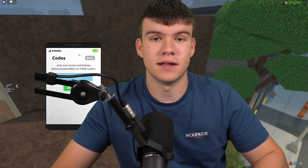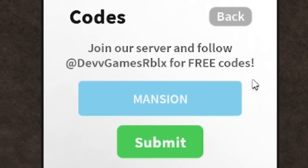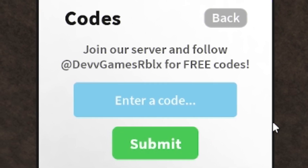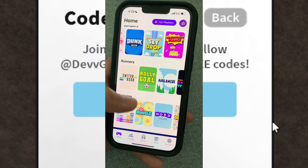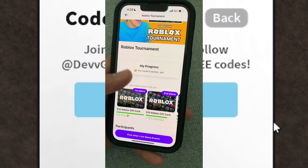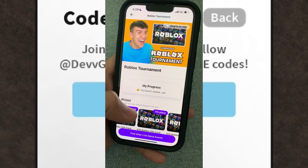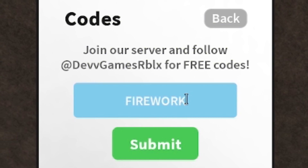The first code today is 'mansion' — type it in and click submit. That just gave us some cash, 5,000 to be exact, which is quite nice. Also, currently on the Playbite app there is a GamingDan tournament — you can enter that tournament and first place wins a $10 Robux gift card. It's completely free to enter and runs every Friday to Sunday.